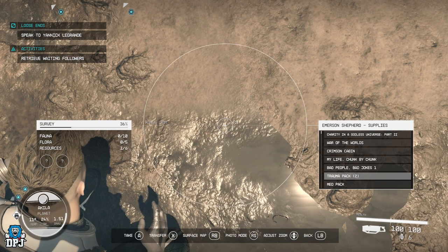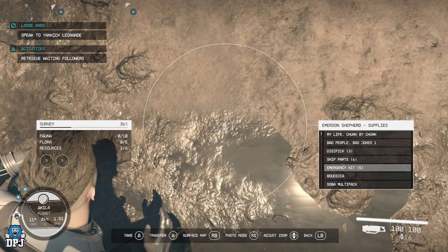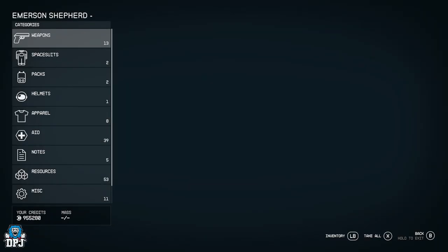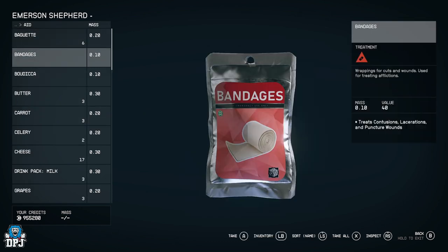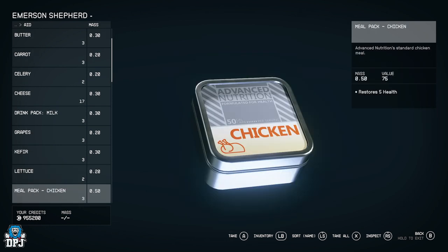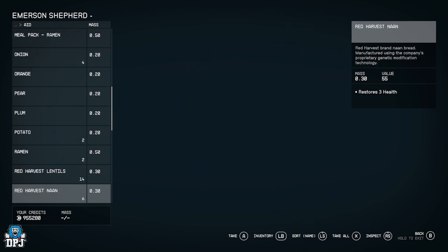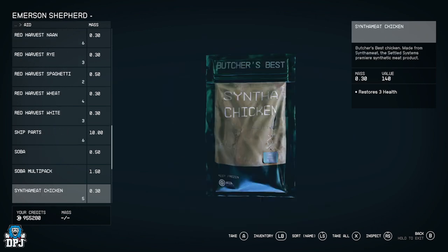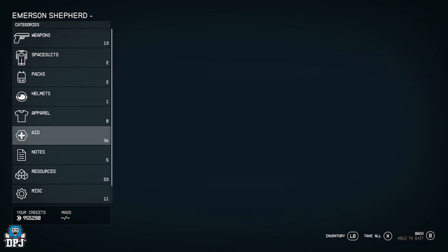Go all the way down — trauma pack, med pack, you can take ship parts too, and five emergency packs. Then go through and take everything that heals infections and broken bones. The broken bones ones are very important — I keep falling off things and don't have anything to heal it, so I'm happy to do this multiple times.